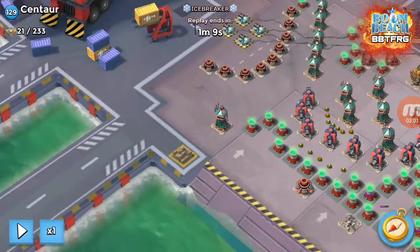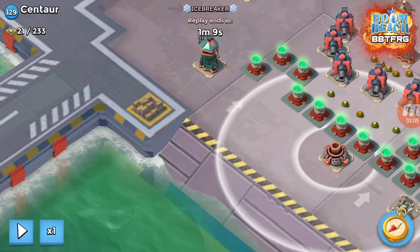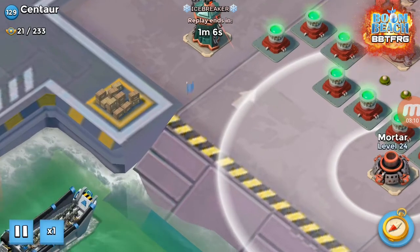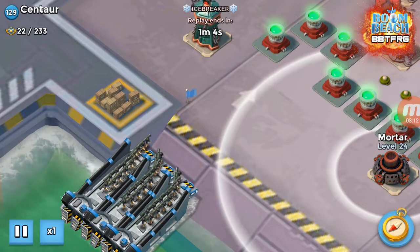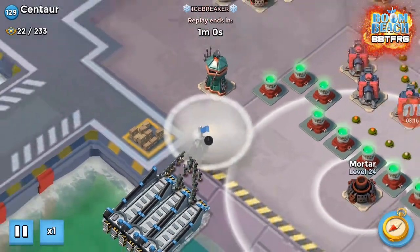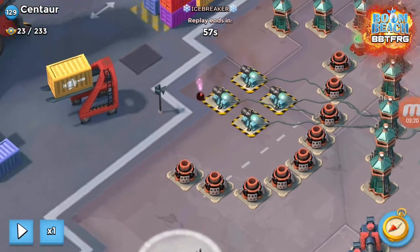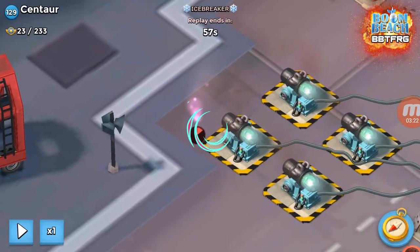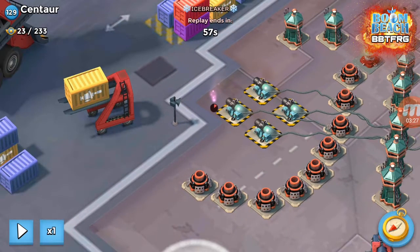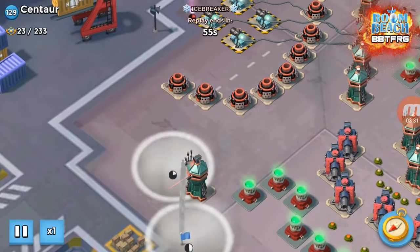I'm going to come over to the far corner on the left side. You'll see the mortar there doesn't range the top left corner of the beach, so what we do is drop the flags for three boats of zookas right up in that top corner of the beach. Then you flare over to the little gap behind the nine o'clock shield gen, into the little gap there by the wall, and smoke the troops over.